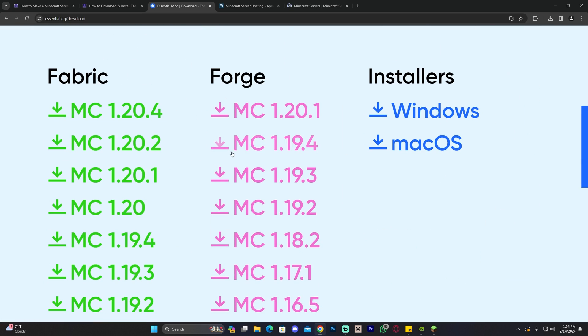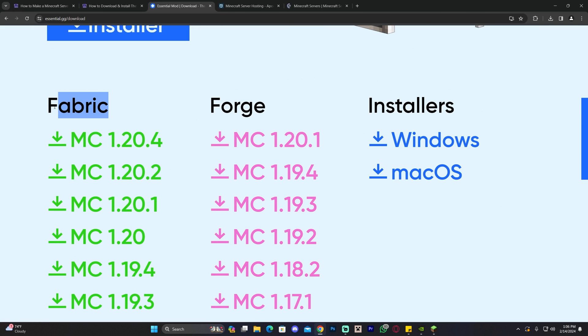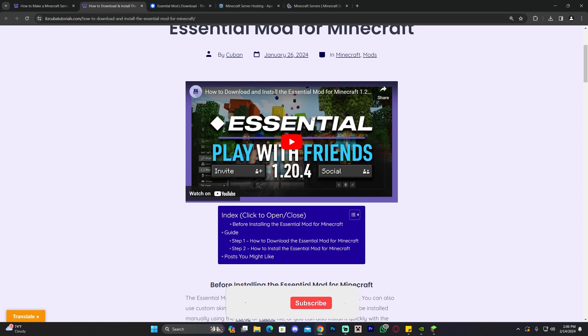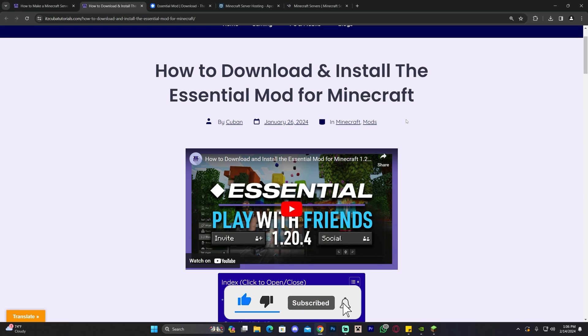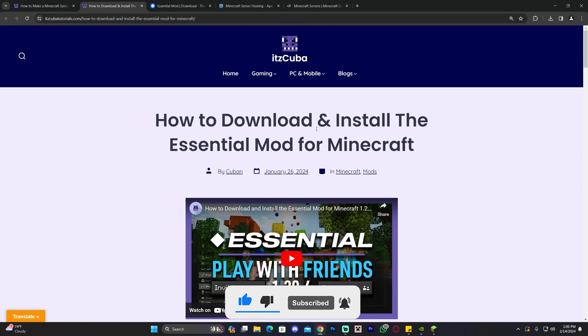When it comes to installing it, it might be a little complicated to either install the Fabric version, the Forge version, or do it through the installer. We do have videos on the channel and articles on our website, and I'm going to leave that article in the description for you guys to check it out.